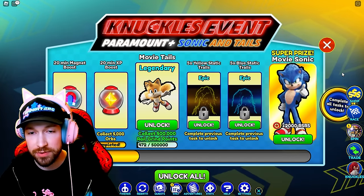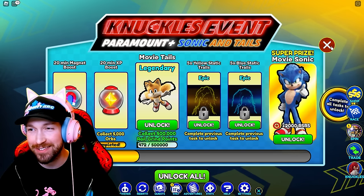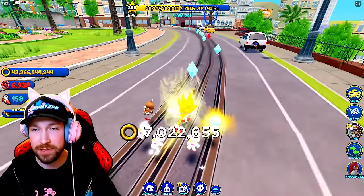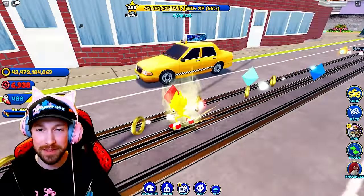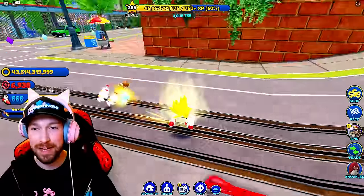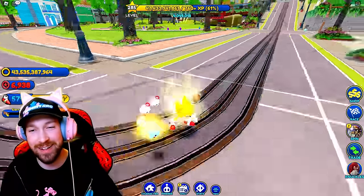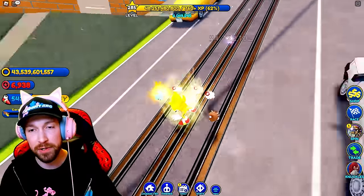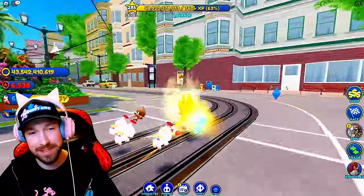So we collected all of the Chaos Orbs, and now we need to collect 500,000 Rail Grind Points to unlock Movie Tails. I guess we'll focus on Movie Sonic and Movie Tails in this video since we're making more progress with that event, and we may have to complete the Movie Knuckles event in a separate video. This rail in particular goes in a circle, so you can just stay on this one until you're at 500,000 — that's definitely what I would recommend. Definitely equip your event chow, although I'm not sure it does anything for this particular event, but it seems like it kind of does.